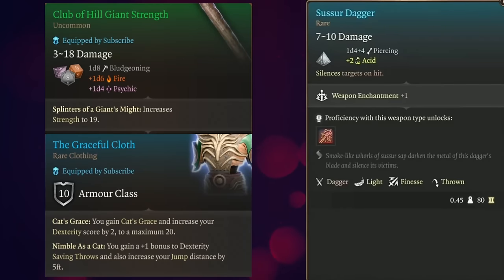The best part about this build is the fact that you can pretty much use any gear you want from the start of the game to the end and it will all do pretty well. The only required two pieces, in my opinion, will be the Graceful Cloth in order to get your dexterity to 20.